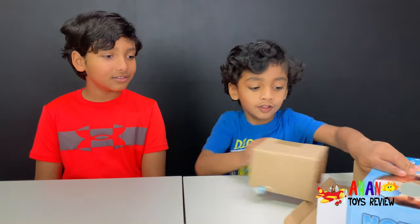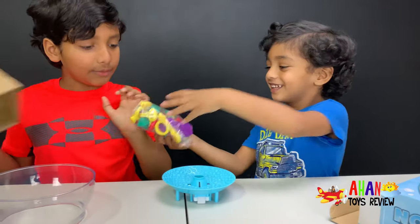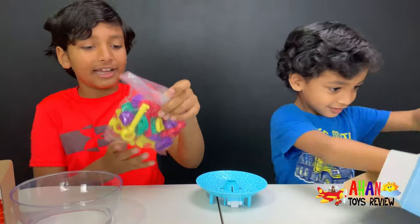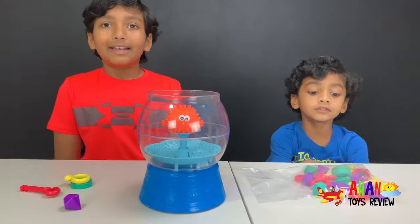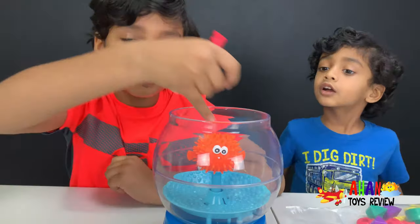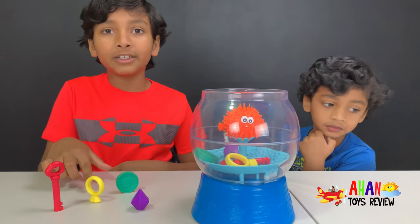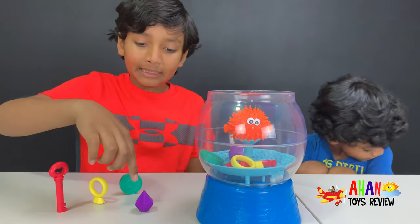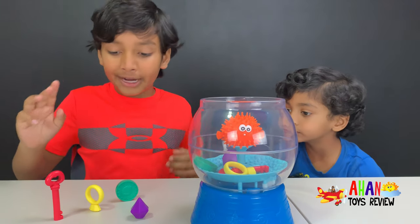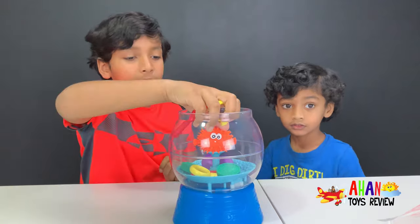We took everything out of the box. There's the blowfish right here, and all of the treasures are set. The coins and rings are worth one point, the keys are worth two points, and the diamond is worth three points. Let's put all of that treasure in.